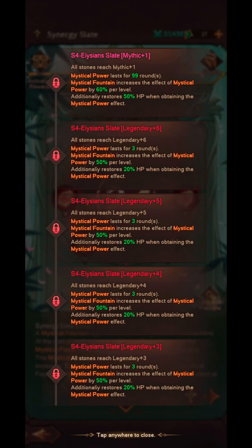At the final Mythic tier, Mystical Power lasts for 99 rounds — that's effectively the entire fight. Because it can stack up to level 10 with a 60% increase per level, that's an effective 600% boost to attack, defense, and HP. Additionally it restores 50% HP when a unit obtains the Mystical Power effect. So whenever a unit switches into that middle slot it will restore 50% HP, which is quite a big effect especially in something like Hell 3 where you're taking a lot of damage.